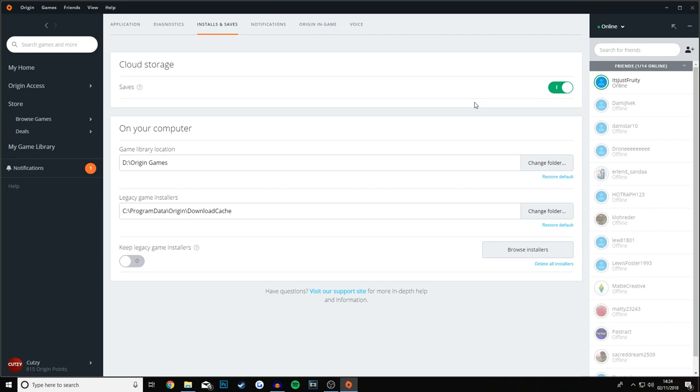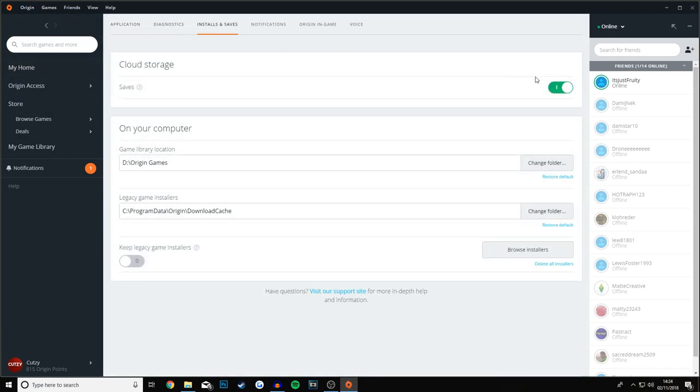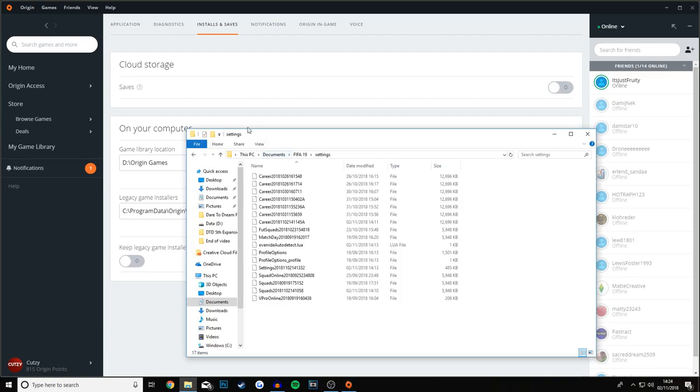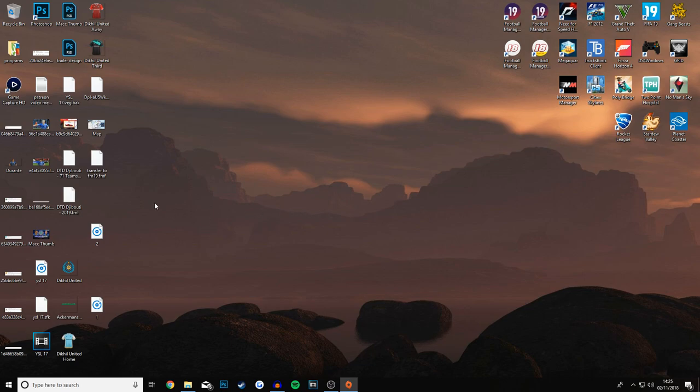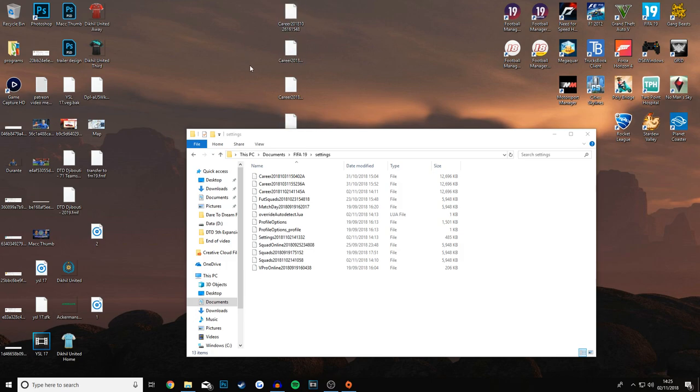Let's get on with this real-time version of the PC tutorial. First off, the Origin application - you'll be greeted with this screen. Go to Origin, Application Settings, then move over to Installs and Saves. You can see at the top: Cloud Storage - let's turn that off for now because we are going to mess around with the saves. The directory is here: PC, Documents, FIFA 19, Settings. If you haven't messed about with it, your files will be in this directory.